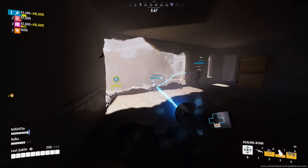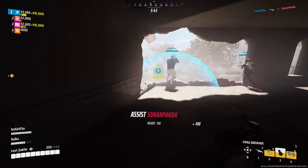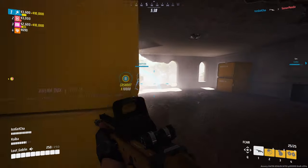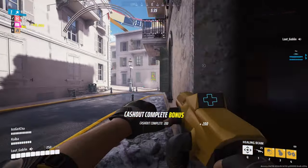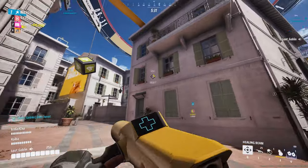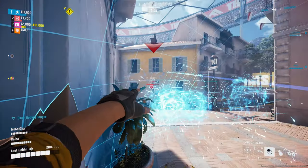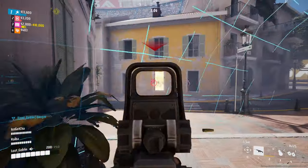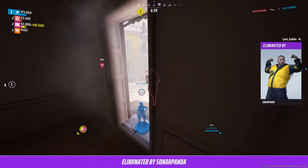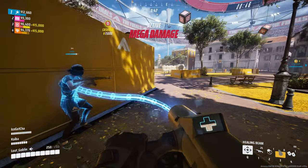The grenade launcher is starting to get a little more use just because of the versatility of being able to keep launching grenades into a room, but this gun slaps — I'd recommend it. If you don't like that recoil pattern, give the AKM a shot; it has a slightly smoother recoil, which is why I lean toward it. But if you want to deal more damage, especially at longer ranges, give the F-CAR a shot. Even for console players, this gun is really good at beaming.